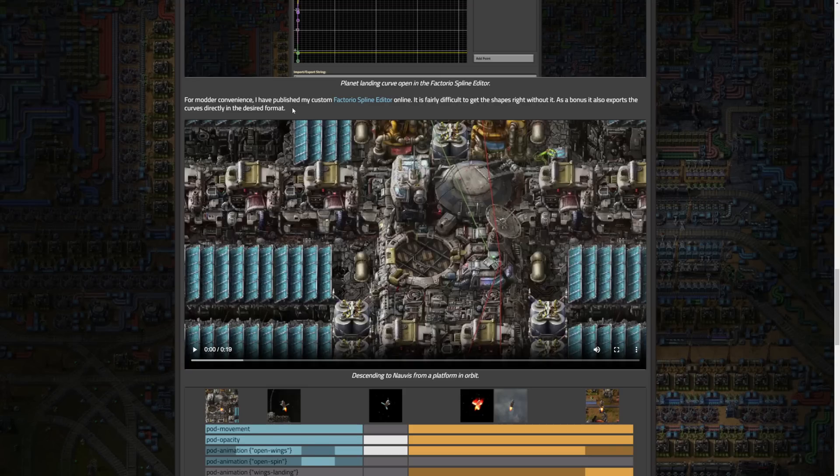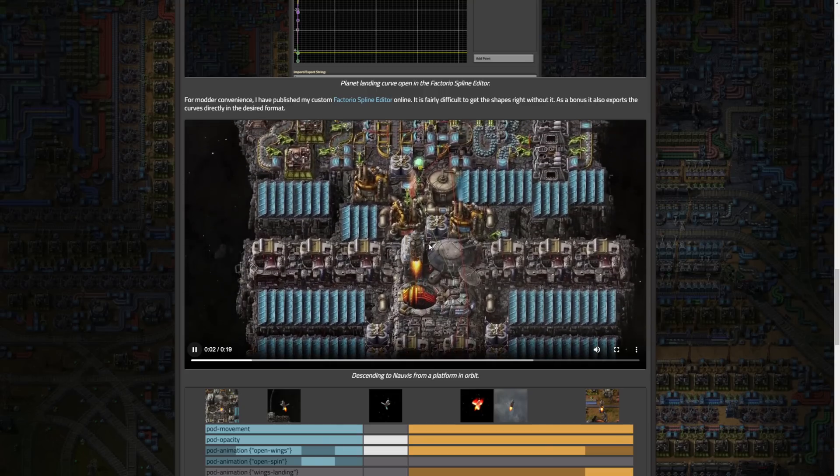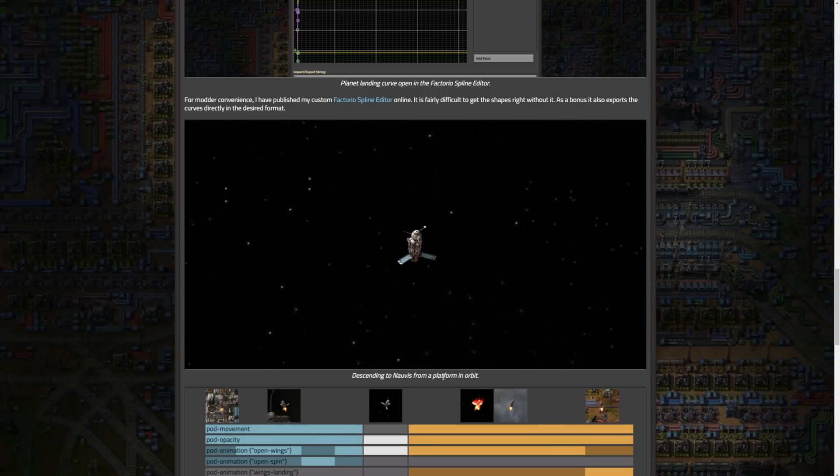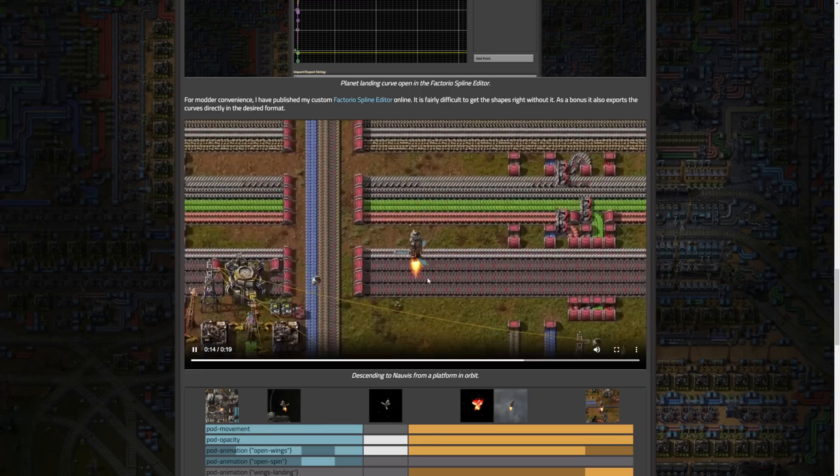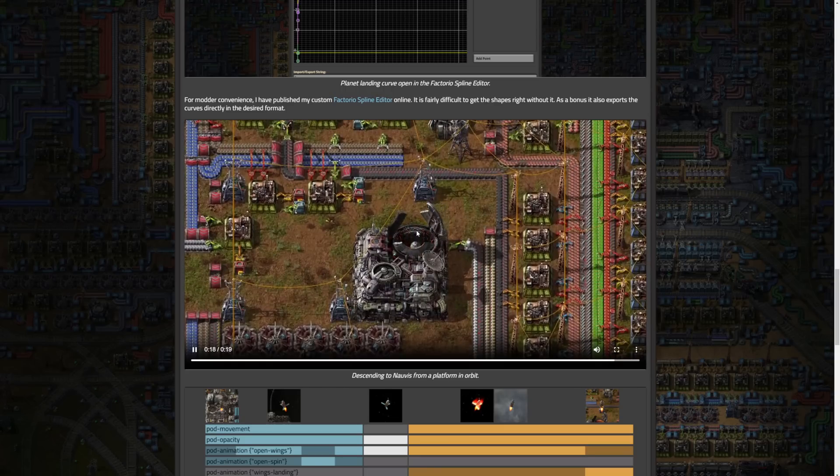For modders' convenience, the spline editor also exports curves directly in the desired format. You can see the animation for descending to Nauvis from a platform in orbit, which is a very awesome experience. The clouds change based on the planet — when descending to Fulgora, the clouds were a different color, kind of a purplish stormy color. It's really cool that it can be so definitive per planet. The simplified timeline shows pod movement, intermezzo, departure, and arrival layers, and there is a ton that goes into this.